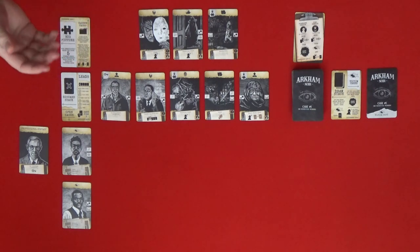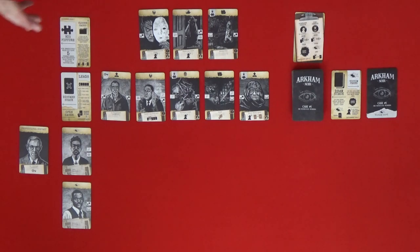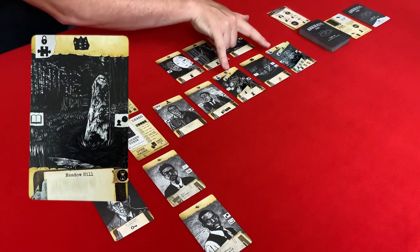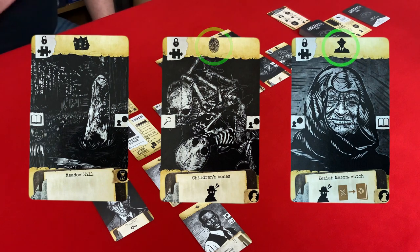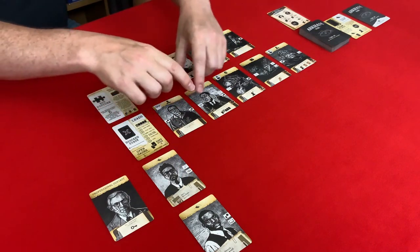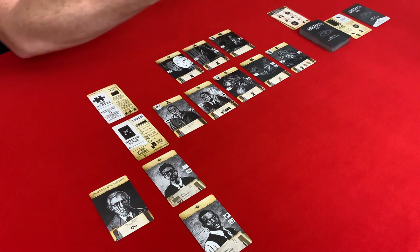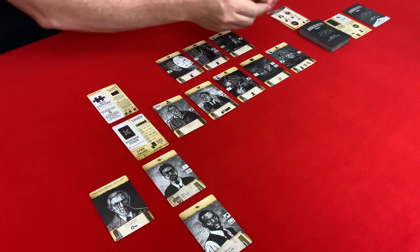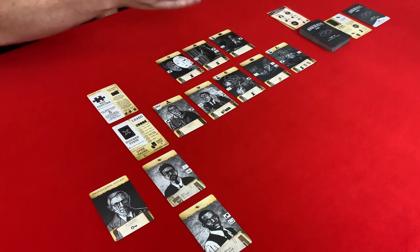What we're trying to do is solve the case by getting five different symbols. Each card has a symbol on top and there are six different symbols in total. We'll try to get five different symbols into an open case and then close it. What we're really looking for are pieces with puzzles on them — there's one in our hand and two in the leads row. As long as we already have five different symbols in the open case, if we play an extra symbol we can keep that puzzle piece. We have to make sure we have another of the same symbol to cover it, or a different sixth symbol.